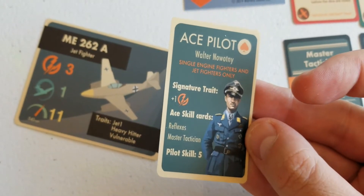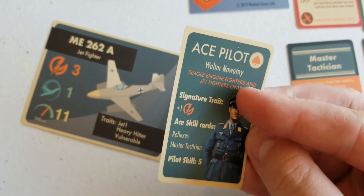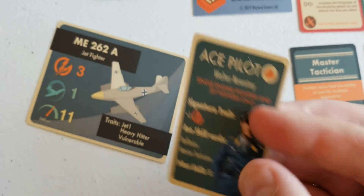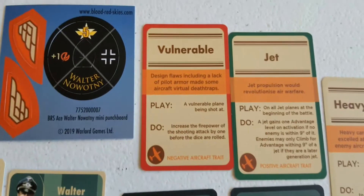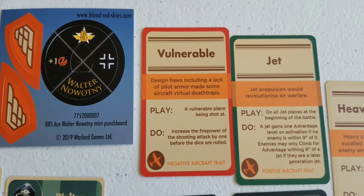You just want to keep him out of trouble. On the other side of the card we see everything that he does. Interestingly, you could also put him in single engine fighters, so some interesting ideas there. So: Jet and Vulnerable.